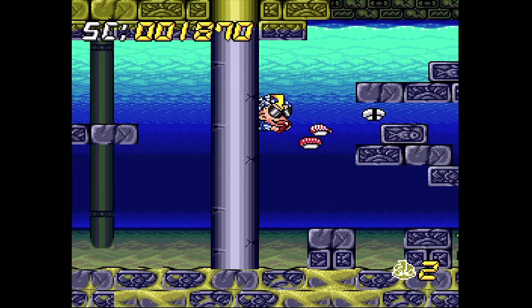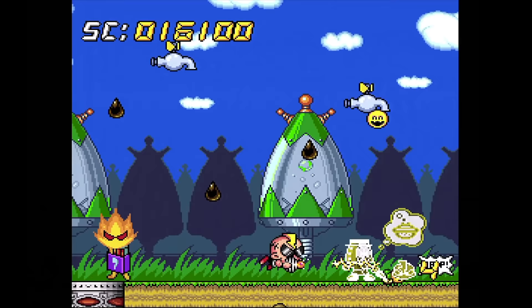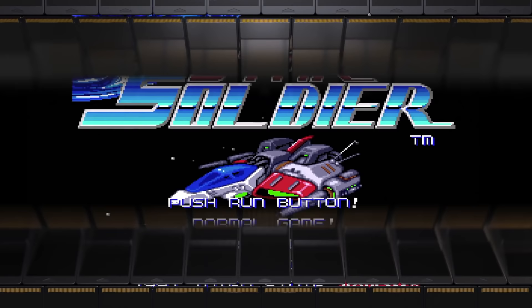Super Air Zonk. This is another CD I got on clearance. This sequel plays a bit slower than the original and loses all of the parallax scrolling. It's still a good game with some well-done artwork though, and I really like the music. In each stage, you can get a unique power-up by rescuing a little guy. Overall, not bad.